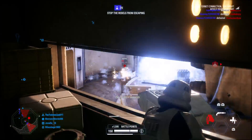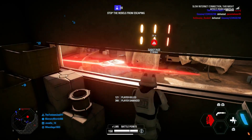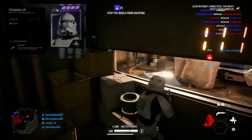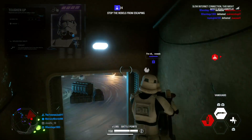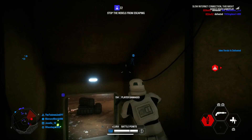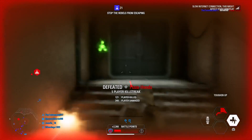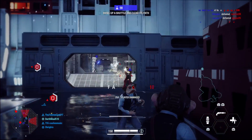The third and final star card for the Assault class is the toughen up card. I see some people using it but I think a lot more players would benefit from it. Toughen up changes your right ability from the scan dart to a quick health regeneration ability — you activate it and your health immediately starts regenerating. This has gotten me out of trouble so many times. That instant health boost when you've already taken a lot of damage can be really helpful in sticky situations.